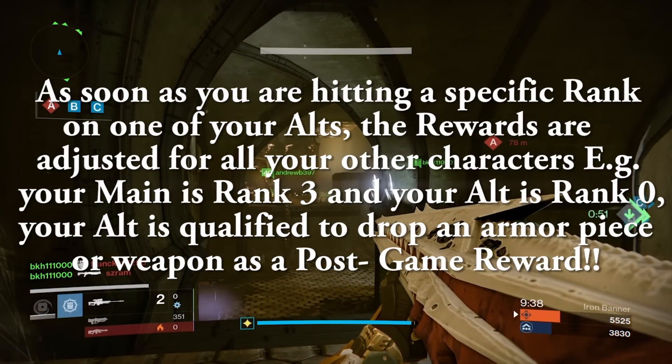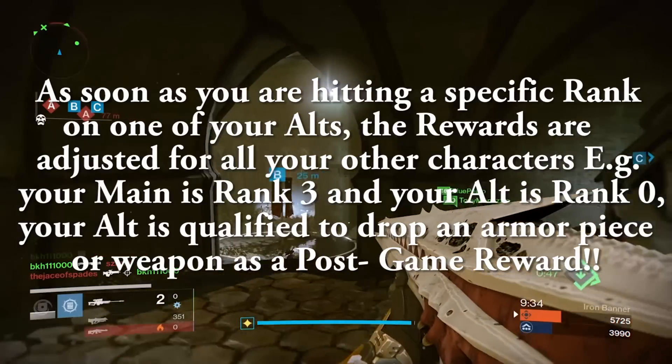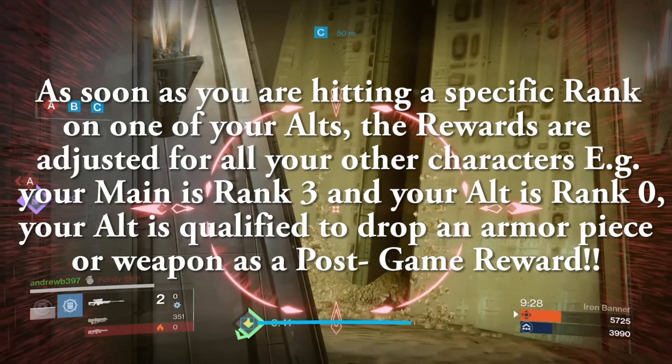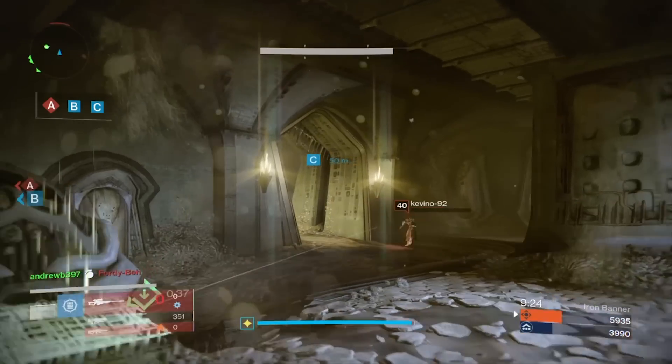Important to note about the rewards qualification: as soon as you hit a specific rank on one of your characters, the post-game rewards are adjusted for all your different characters. So for example, if your main character is rank 3 and your alt character is rank nothing, your alt character is still qualified to drop an armor piece or weapon as a post-game reward.